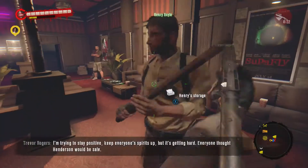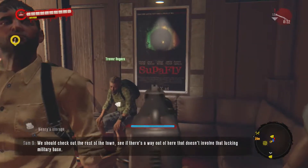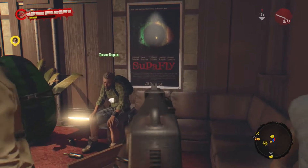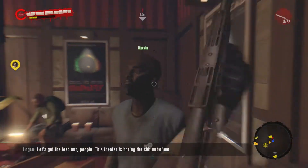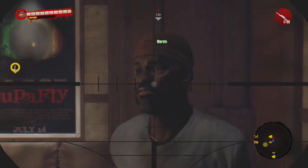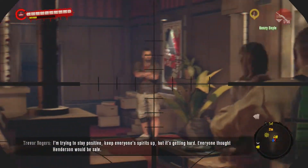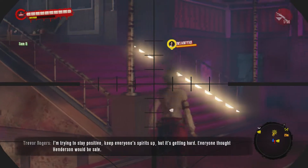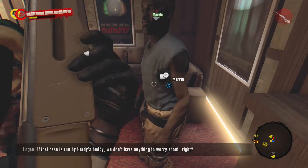Welcome back, ladies and gentlemen. This is episode 14 of our Dead Island Riptide playthrough. I am Ethan, this has been — we are Checkpoint Unlocked today. We have just recently captured the cinema, and we are going to explore the town. At least that's what some of these people keep yelling at us — that we need to explore the town and figure out what else is going on. Stay positive!